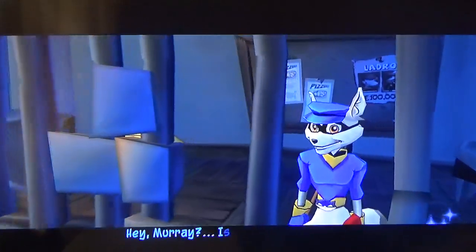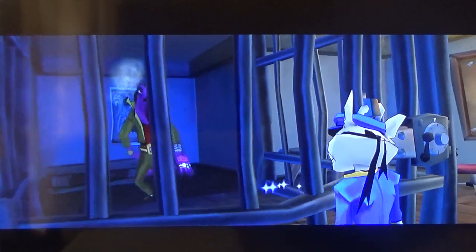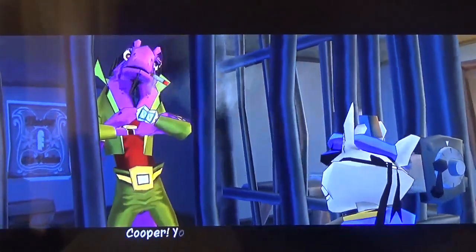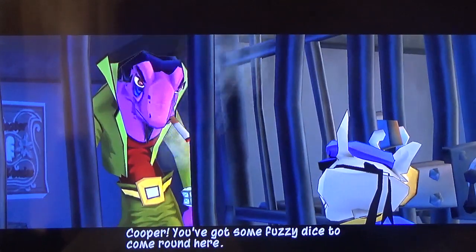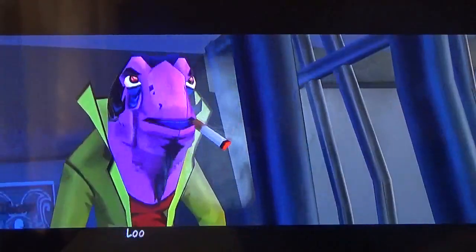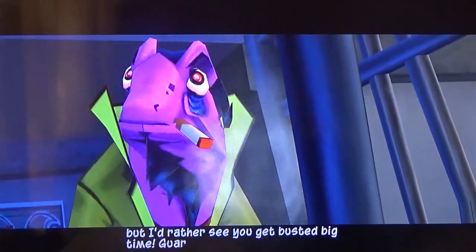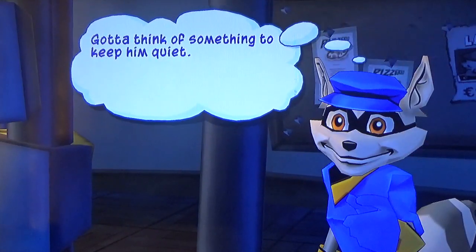Hey, Murray, is that you? Wait — hey guys, look who it is. It's Dimitri! "You've got some fuzzy dice to come around here, Dimitri. Long time no punch. See you're still in jail." "And you're still a cracker box." Let's get past the name calling and get to business — looking for main man Murray. "Sorry, but I'd rather see you get busted big time." I will never get busted ever again. Check out this cool new feature — during some cutscenes we can actually read Sly's thoughts.